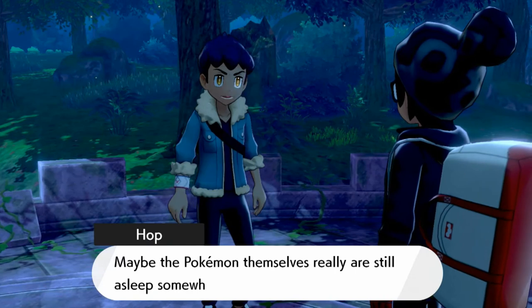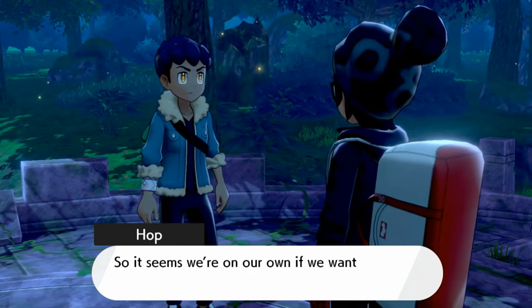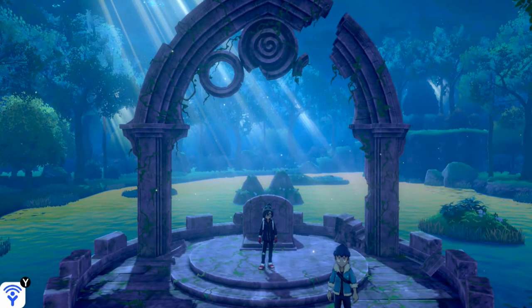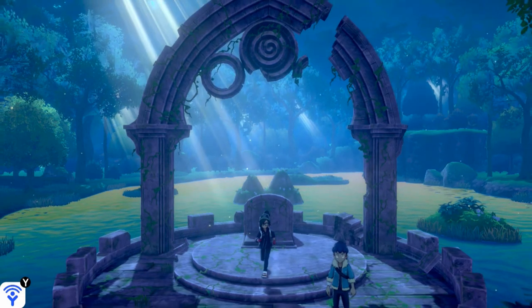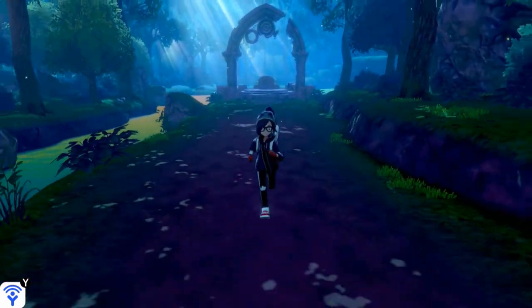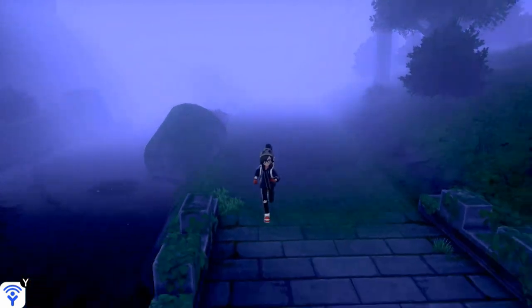So we got the items, and Hop is going to be like, 'Maybe the Pokémon themselves really are still asleep somewhere.' It seems we're on our own if we want to go help Lee — this is all the help we got. That is a pretty darn good cutscene. The next thing we have to do is go back to Hammerlock. Now that we've collected the Rusted Sword or the Rusted Shield, we are unable to go into the next event in this game.